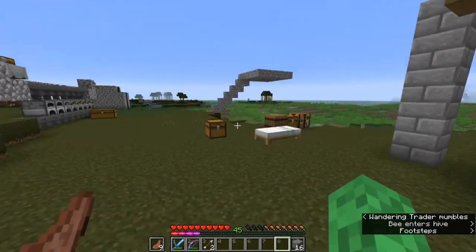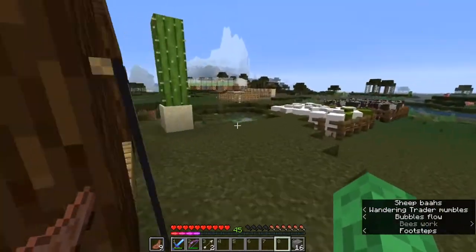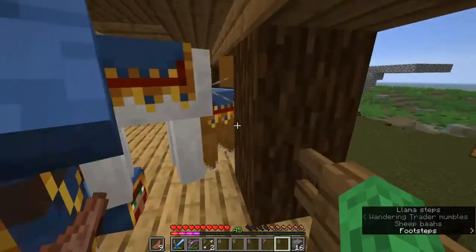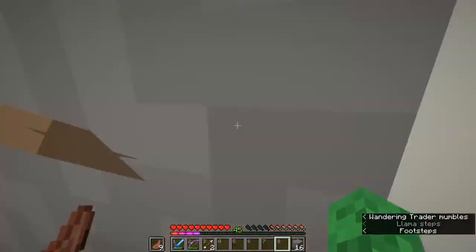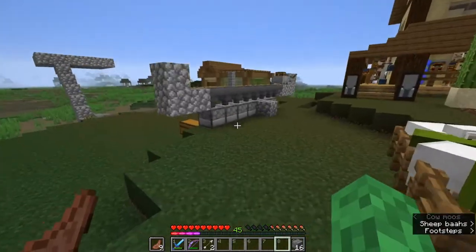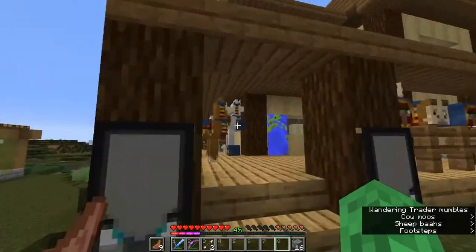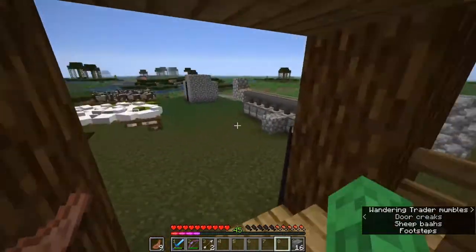I do have some heads kicking around but I don't kill all these guys. I can trade with them for something useful - I haven't found a jungle yet so I bought some jungle saplings off this guy, so he gets to live. That's how I feel with these guys: if they're useful they live, if they ain't got nothing I need, their heads get added to the wall. I also got a hold of a white llama from him because it broke away.